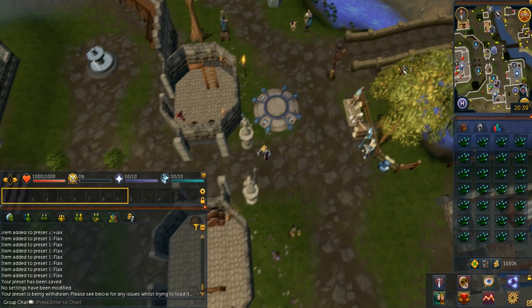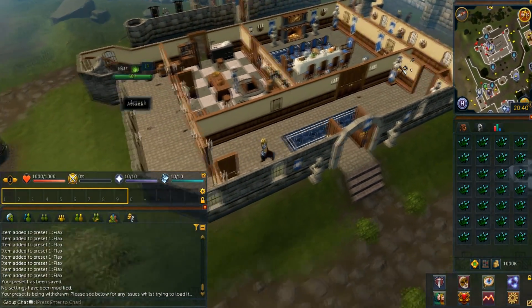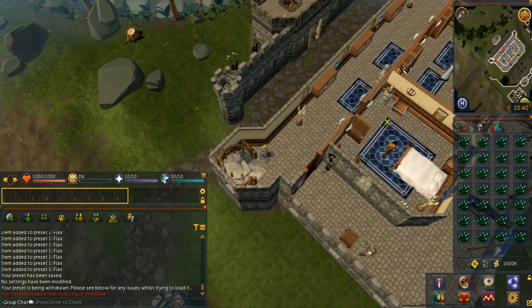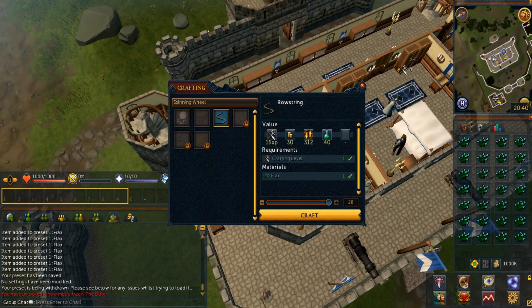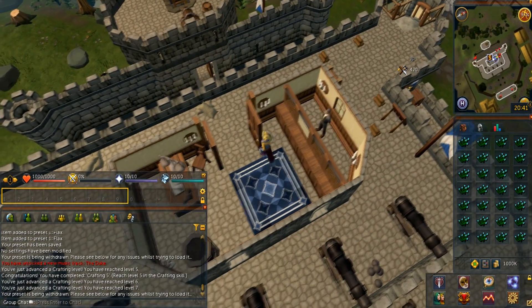Let's talk about the training methods. From level 1 to 20, you will be spinning Bowstring from Flax. You'll have to find a spinning wheel, and the easiest one is located in Lumbridge Castle. Just climb the Lumbridge Castle stairs once. As you can see right here, you just spin the wheel and pretty much AFK. The amount you need to reach level 20 is 298. If you need a bank, there is one on the top floor of Lumbridge Castle.